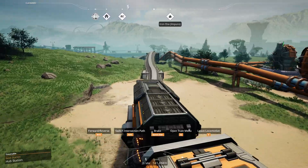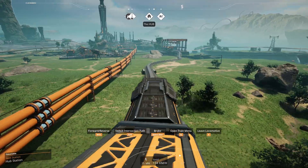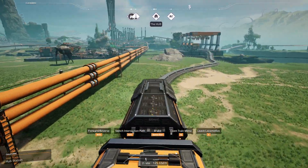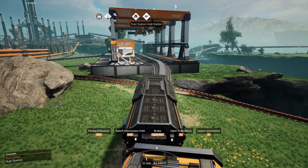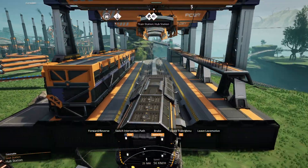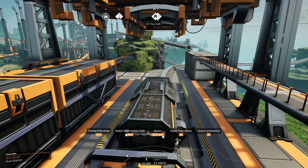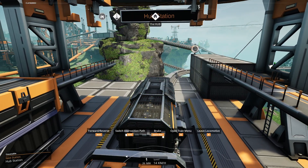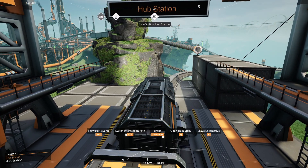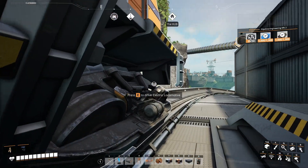We've got a long way to go and trains are a great way to do it in this game. There are some other options: there are hyper tubes which probably go about two thirds as fast as this train, which is pretty fast but not as fast. There are also conveyor belts themselves and self-driving trucks. Obviously this train is driving itself — I'm not doing anything — and here we are back at the main station.